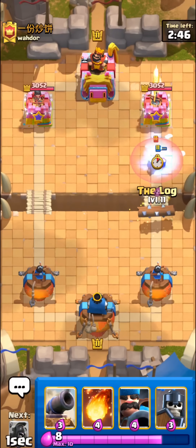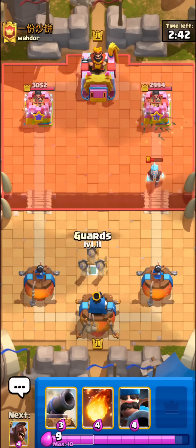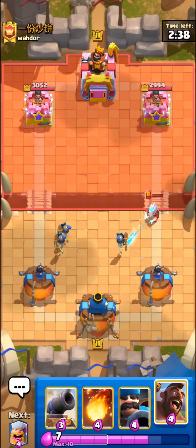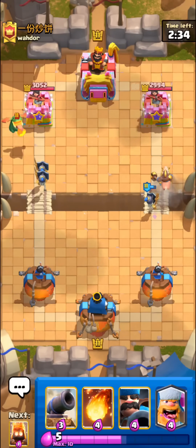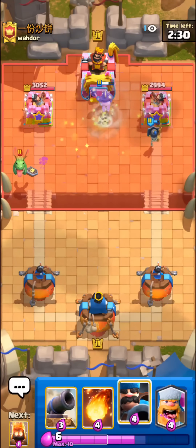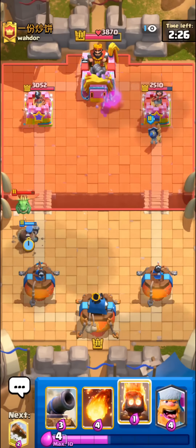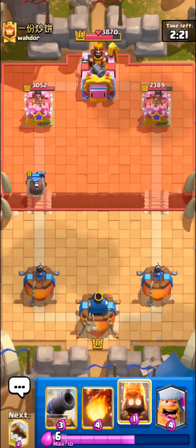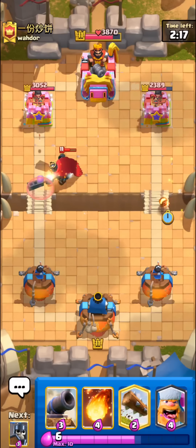In the next match we're going to be using a pretty interesting hog hunter deck — pretty similar to 2.6 except it has some heavier cards like guards instead of skeletons, and also hunter and lumberjack. So it's more of a hog plus lumberjack deck. Hog lumberjack was actually really strong like three or four years ago — it's going to be interesting to try it out.